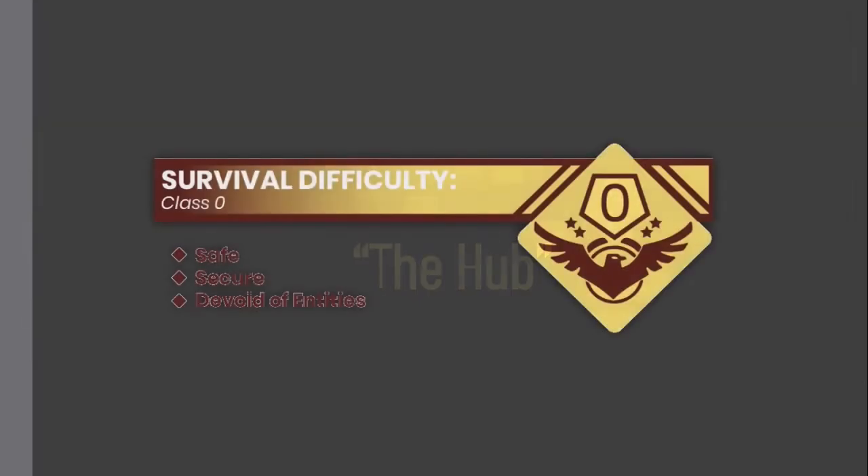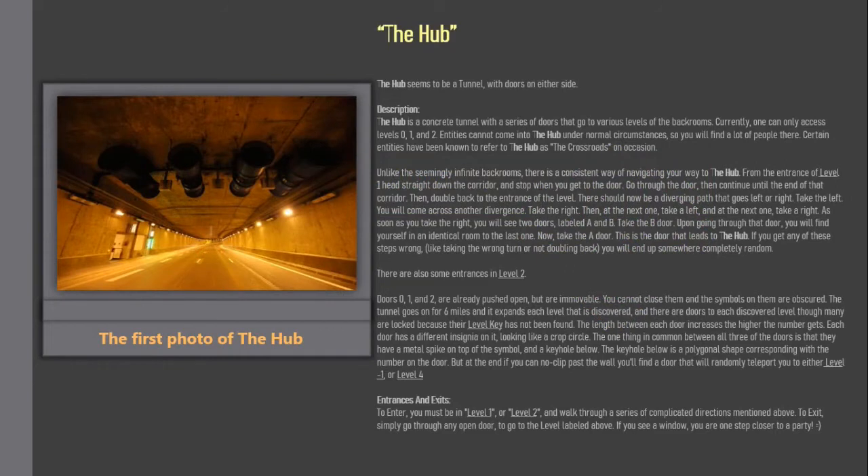The Hub. Survival difficulty class: 0 — safe, secure, devoid of entities. The Hub appears to be a tunnel with doors on either side. The Hub is a concrete tunnel with a series of doors that go to various levels of the backrooms.